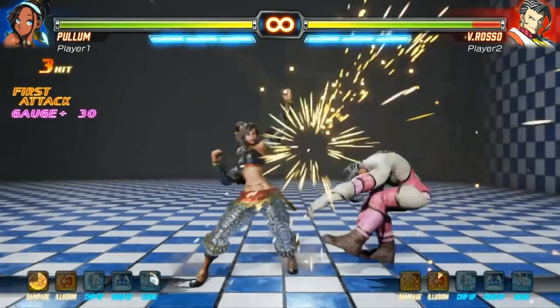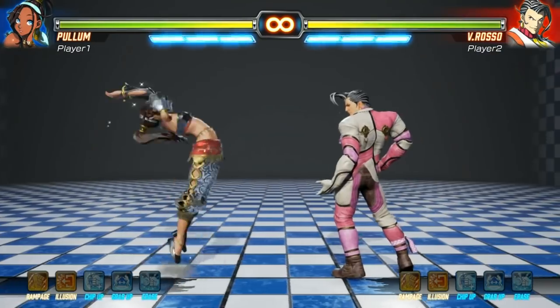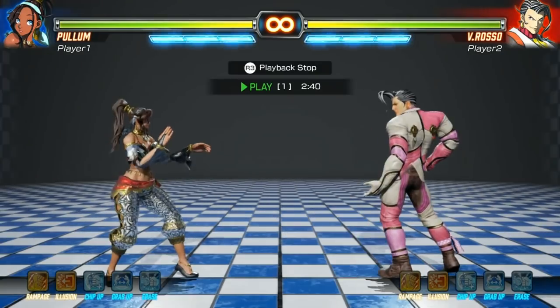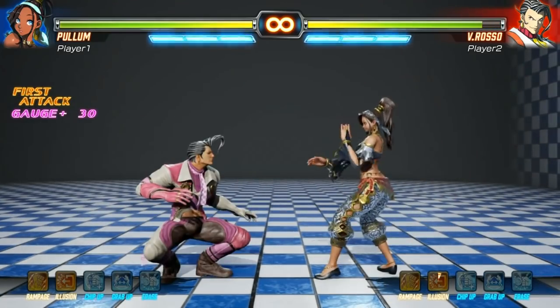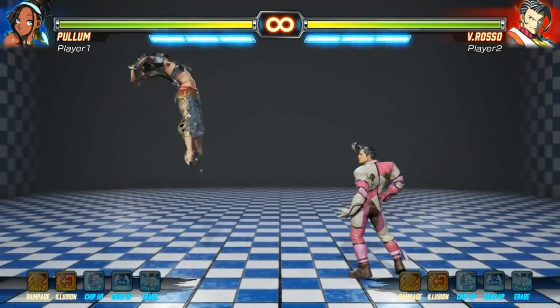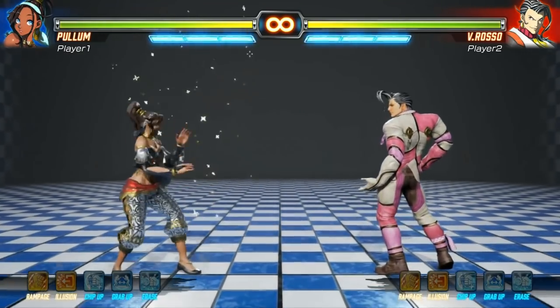Opposite to B Rosso, Pullum actually has a fair amount of command normals. Forward medium punch is an overhead. It can't be special or super cancelled, but it can go over low attacks as she leaves the ground to do it. This move will also switch sides against a crouching opponent. This exact normal exists in the air too, but it's performed with down and medium punch instead.